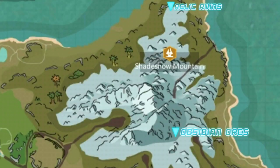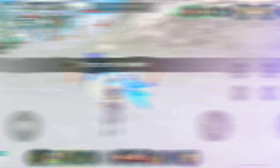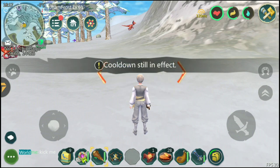Spot the Hornbull in the following areas. Do 70% damage and use the wooden club to stun, followed by using the Feet. Use Shadow and ta-da!